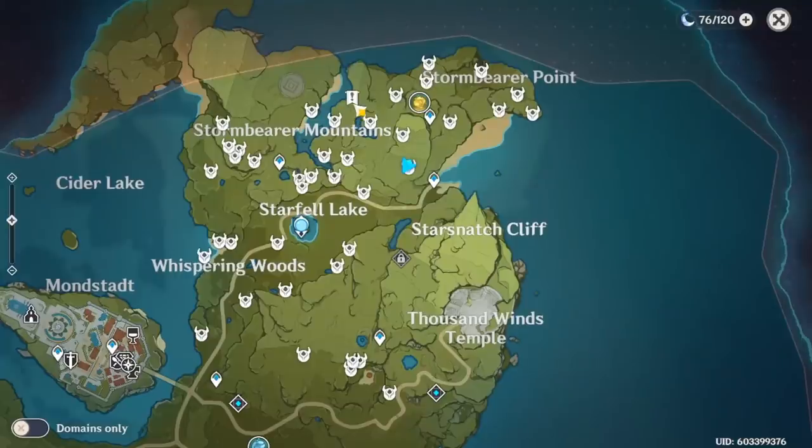If we look at the map you're going to see all these markers — that's pretty much every common chest I was able to find in an optimal, quick route. There may be more or less for you depending on whether you've opened these chests recently. I know there are definitely more chests around here but for some reason they just haven't spawned for me. I'll pop up the general route on screen so you can get a general idea of what it looks like.